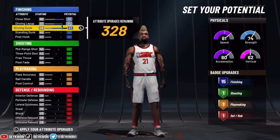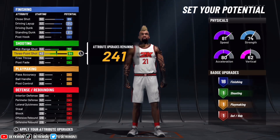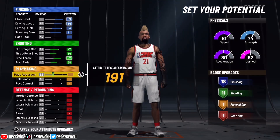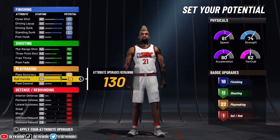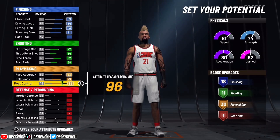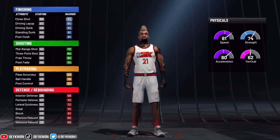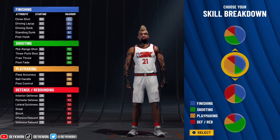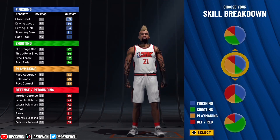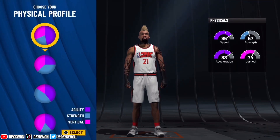For the attributes, go ahead and fill basically all the finishing up but leave post hook — post hook is only gonna give us two extra badges. For the shooting, we are gonna be shooting on this build. Put everything up, free throw and post fade to 68. Now pay attention to this — something I just found out when making this build: we get 30 playmaking badges with that one pie chart on a small forward.